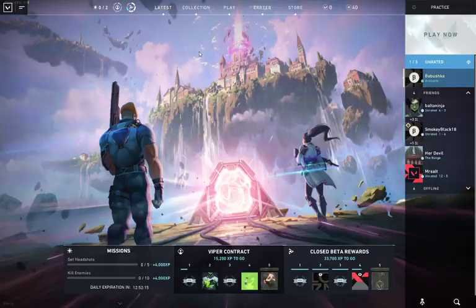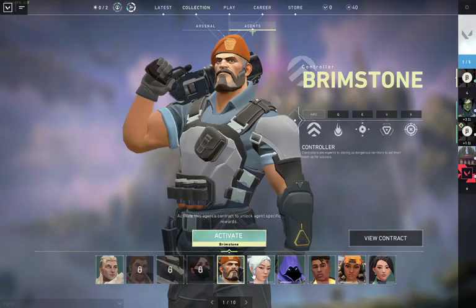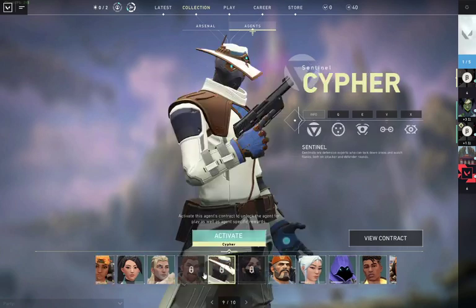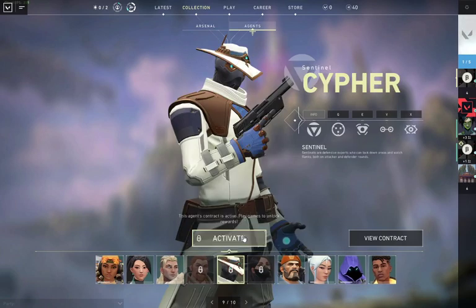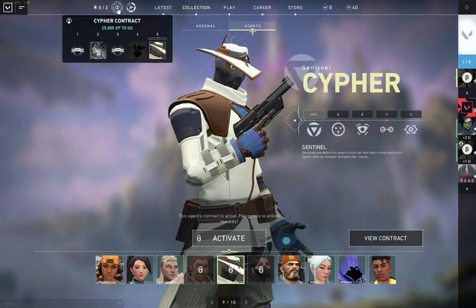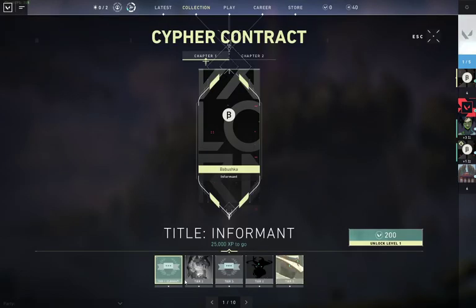From the main menu, go to Collection, then Agents. Even though you don't have these characters unlocked yet, what you want to do is activate their contract. For Cypher, Breach, and Viper, you have to activate their contract first and then keep working on that character by playing games to earn experience.